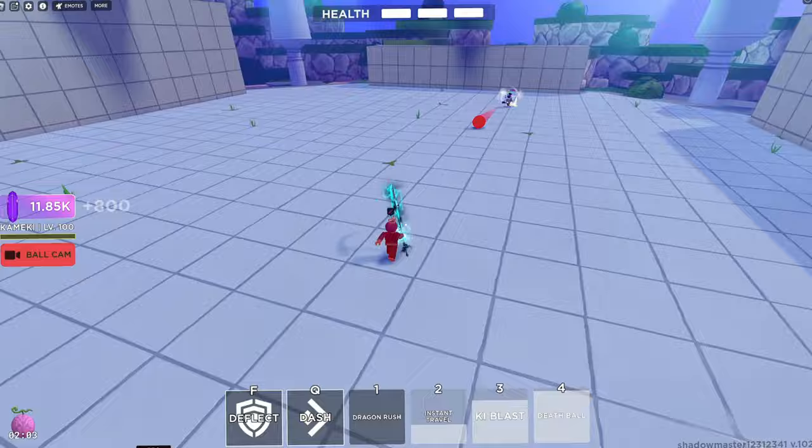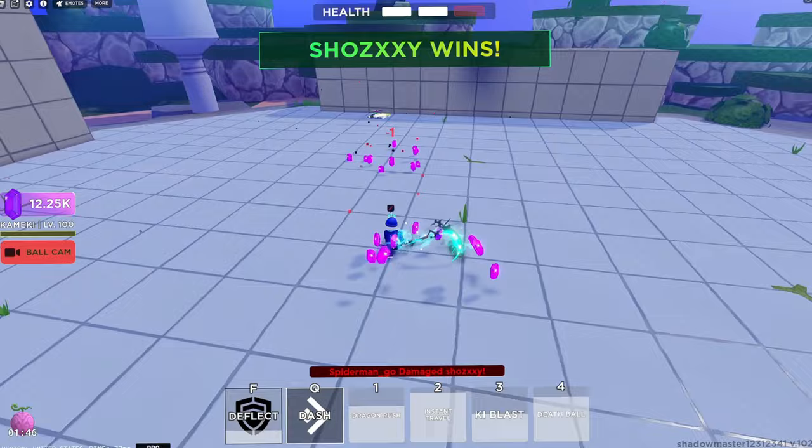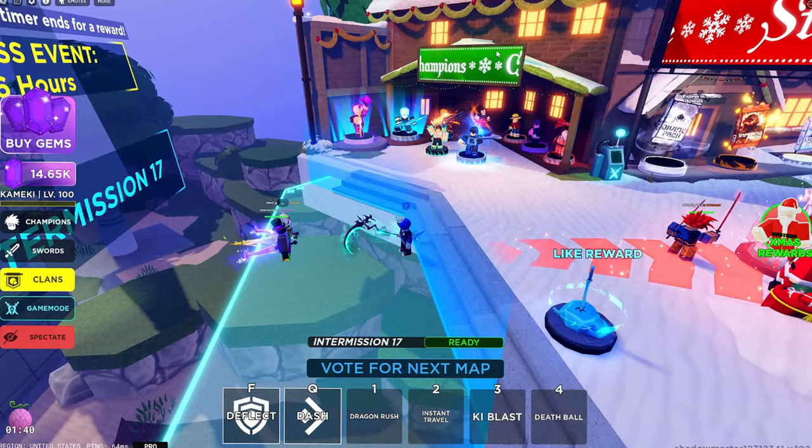That bounce is crazy. So this kit basically has three blocks and a really good last ability. It's the most expensive one - that's 17,500 gems I believe.